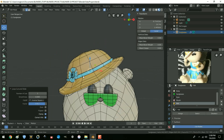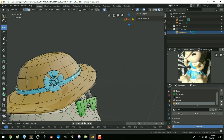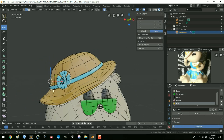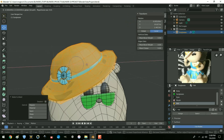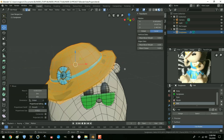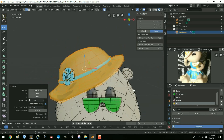Now for the flower. Alt A to deselect everything — what is this? Hit edge mode. Is that her ear? Hit L to link select that — yeah, that's her ear. I just moved it over so her ear won't show through. There we go.